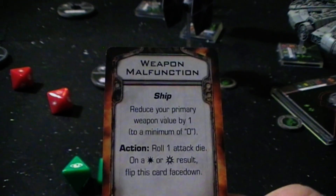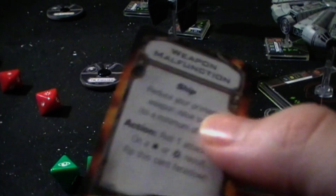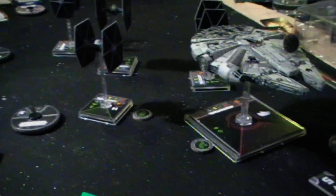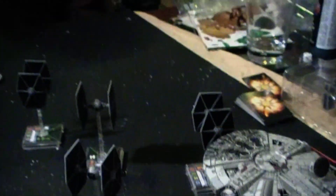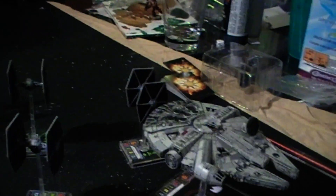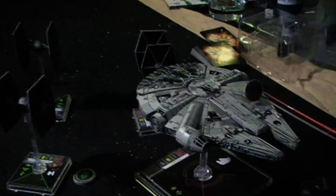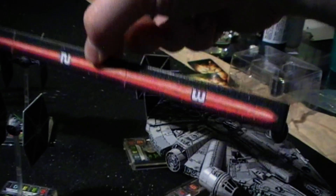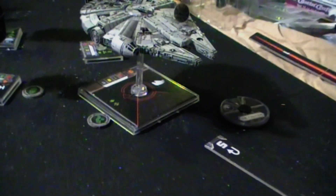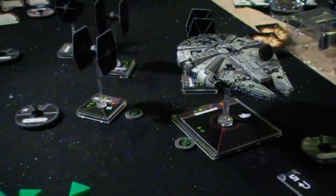The face-up card reads: reduce your primary weapon value by one to a minimum of zero. An action — roll one attack dice, and on a hit or critical result flip the card face down, so you can resolve it to get him back shooting properly. Very luckily for the Millennium Falcon, only one ship can shoot — Night Beast. We're at range three, so just two red dice for Night Beast.